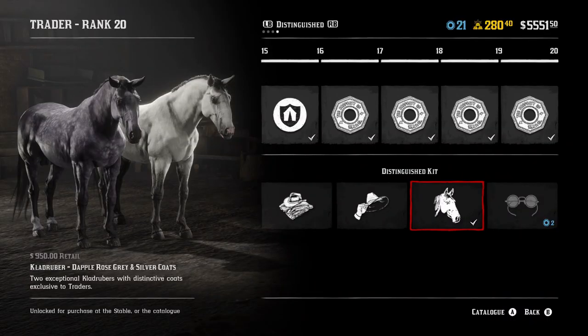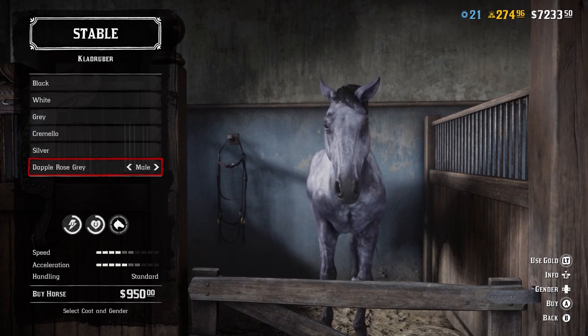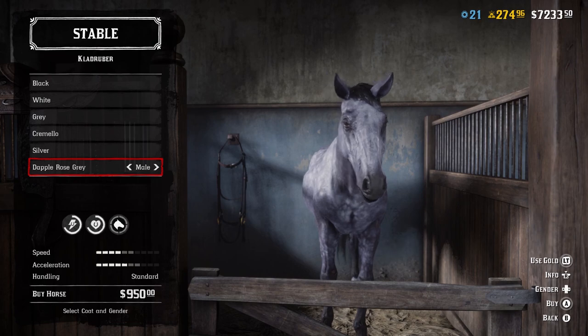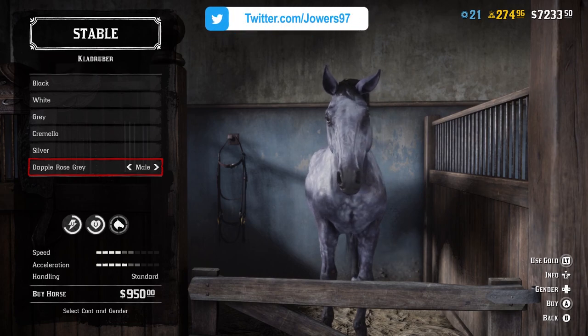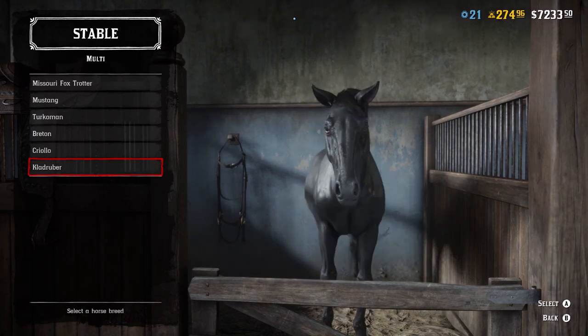To get the Clad Ruba — the one that will have max stamina and max health — you need to max out your Trader role at rank 20. You then need to use free unlock tokens to unlock it, and on top of all of that you need to spend $950 to get it within your stable. At that point you also need to buy a saddle for it, which will increase other stats as well.